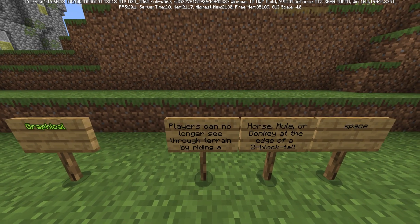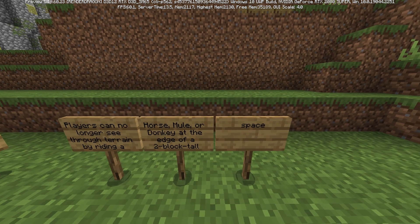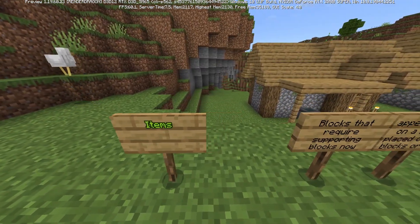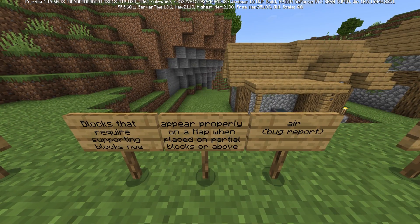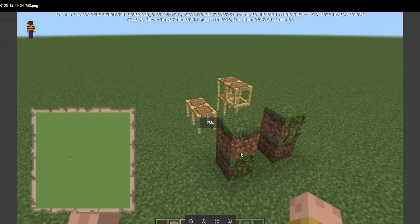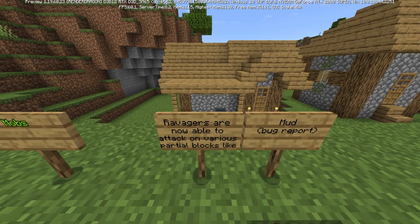Graphical fix: players can no longer see through terrain by riding a horse, mule, or donkey at the edge of a two-block tall space. Also, blocks that require supporting blocks now appear properly on a map when placed on partial blocks or above air — this is now marked as resolved.